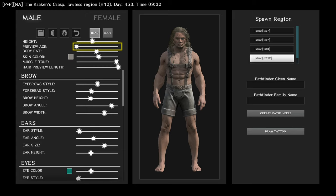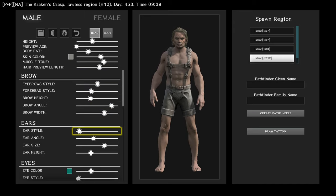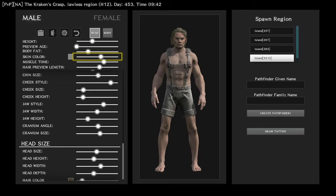If you played Ark, this should be very familiar in terms of the customization options present in the game. You can change hair length and stuff like that. It's actually kind of an intuitive customizer. You can also do random characters — whatever you want, that option's there.